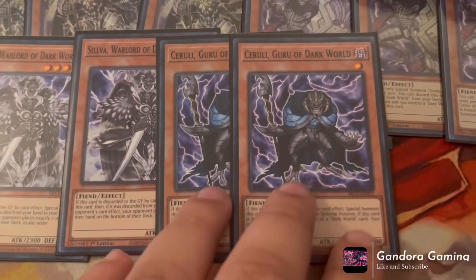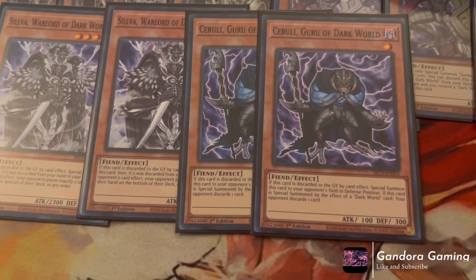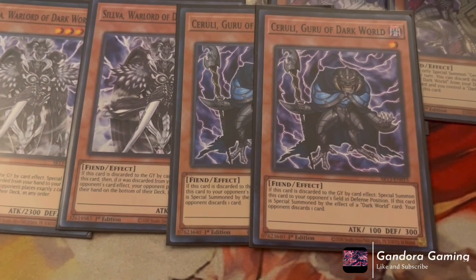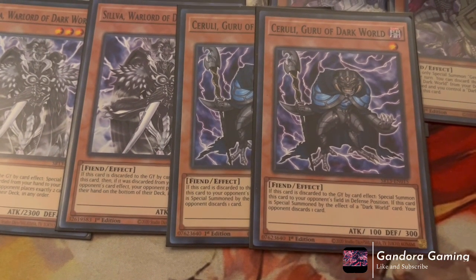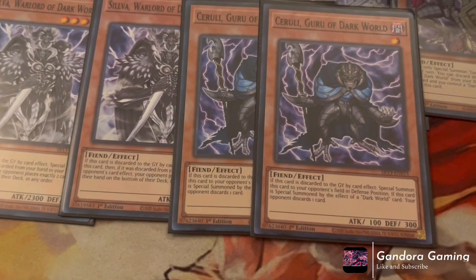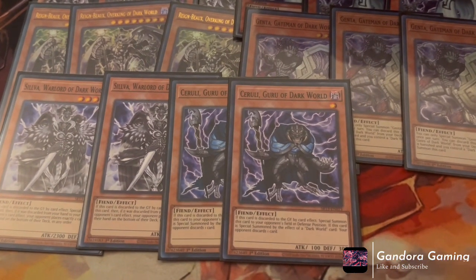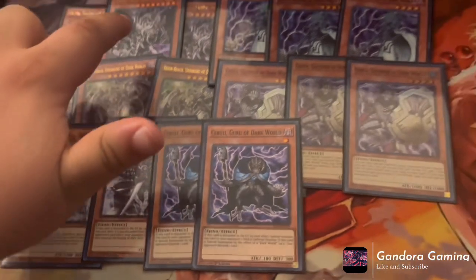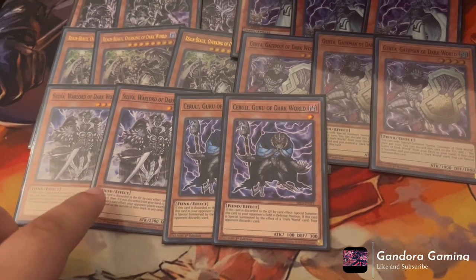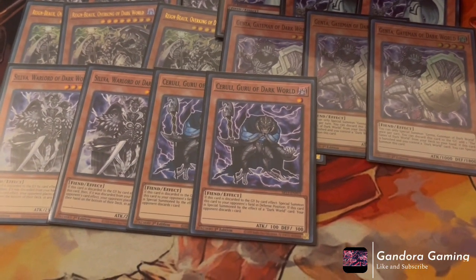Speaking of hand looping, Gold of the Dark World used to be unplayable but is now insanely good. When discarded to the graveyard, you can special summon it to your opponent's field. When special summoned to your opponent's field, your opponent must discard one card. It seems like a minus one, but because we're forcing our Dark Worlds' opponent-discard effects to trigger — Grapha special summons from deck, Snow looks at their hand, Silva puts two cards on the bottom — it's extremely powerful.